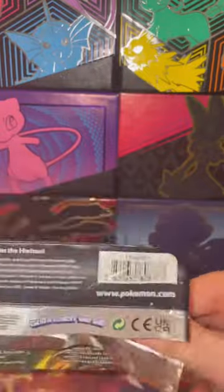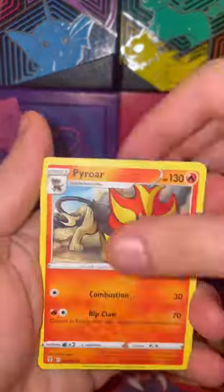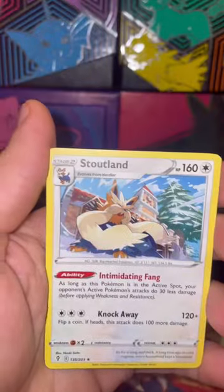Pack number four, Sylveon artwork. Let's see how we do. My luck with the Evolving Skies has been pretty rough, but can we turn it around today? Not here.